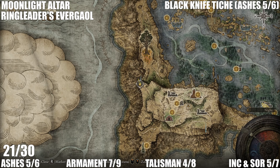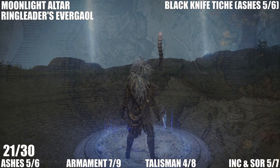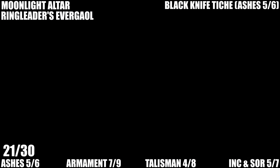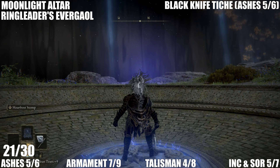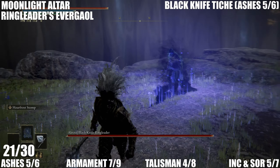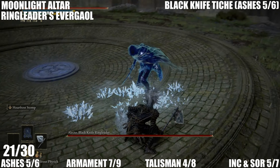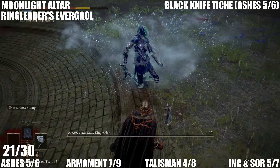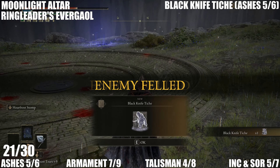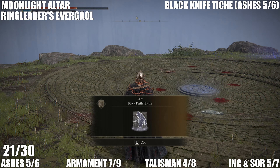Back at the Moonlight Altar we're starting at the Ringleader's Evergaol. This is the Black Knife Tiche ashes — Alekto the Black Knife Ringleader. This guy sucks to fight, but get them killed to get the Black Knife Tiche. Apparently that's a very good ash.